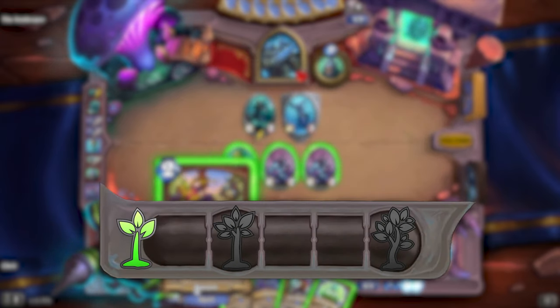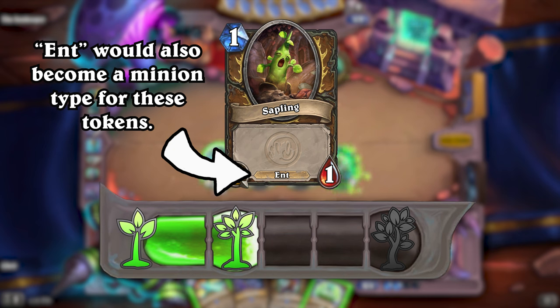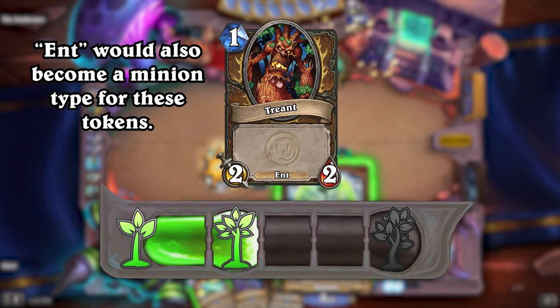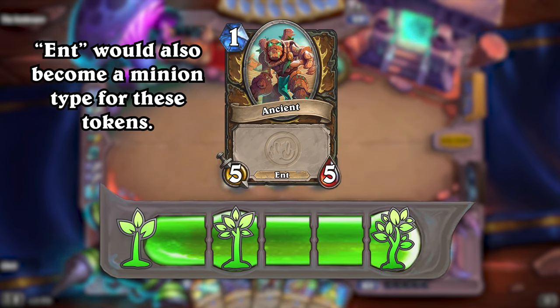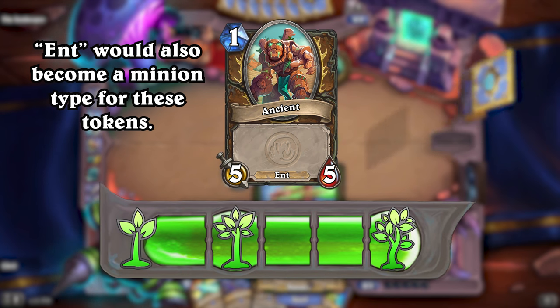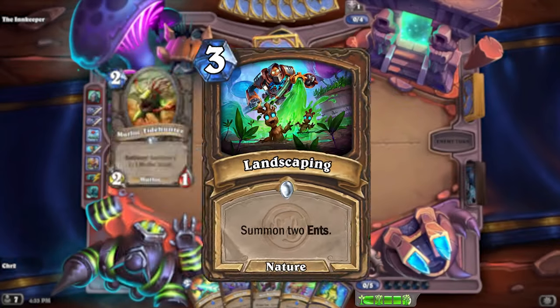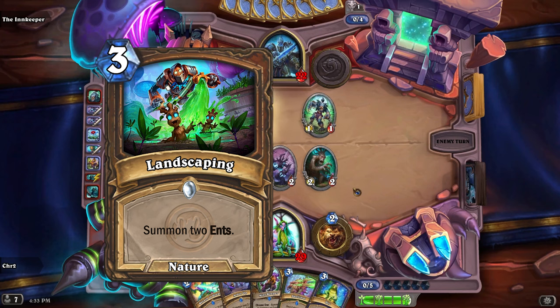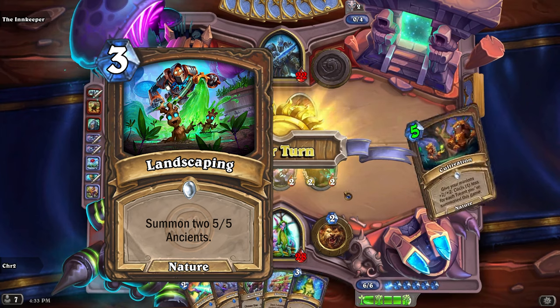When your Cycle is at 0, any cards that summon Ents would summon 1/1 Saplings. Then, when you reach 2 on the Cycle, your cards that summon Ents would summon 2/2 Treant Ents instead. And finally, if you reach 5 on the Cycle, your Ent cards would summon 5/5 Ancients. Advances in the Cycle of Nature will only upgrade future Ents summoned, and not any already in your hand or battlefield. The Ent keyword would only be present during deckbuilding — in game, it would just mention what token you summon depending on what stage you were on in your Cycle.